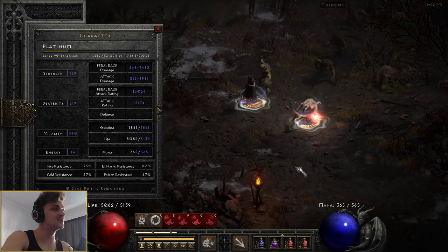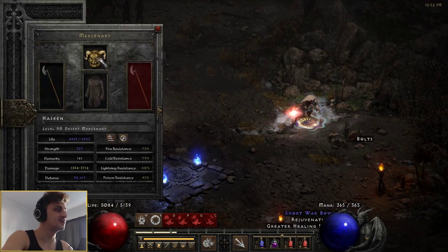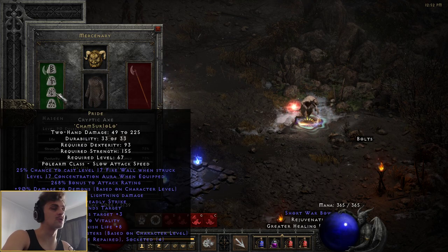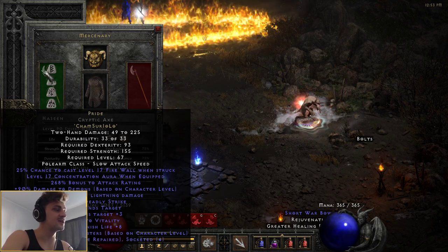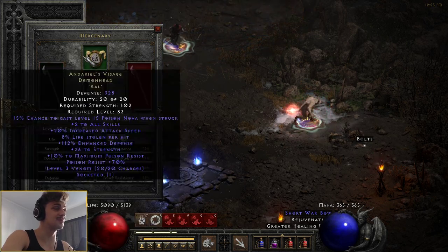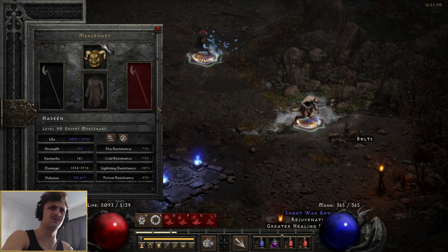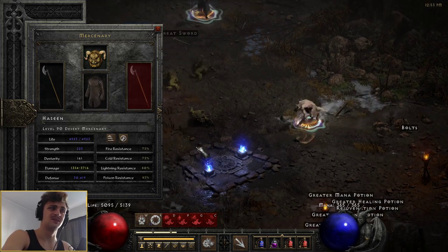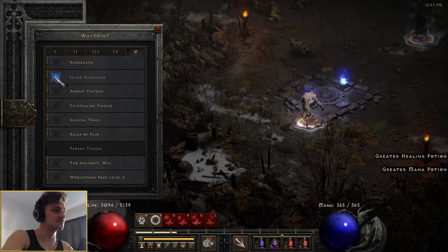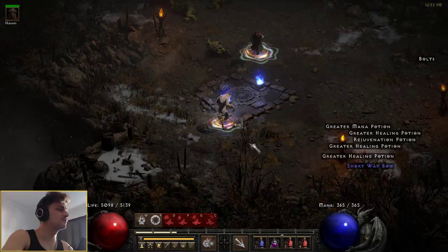With Might, we're sitting at 74.82 — looking pretty nice. And the Mercenary himself is sitting at 37. It's important to note when using Pride, guys, that it doesn't have Enhanced Damage on it. So I do recommend a Fortitude with that, and probably like an Andariel's or even a Peasant Crown — whatever has some life leech, basically. Let's go travel and I'll show you how that does.